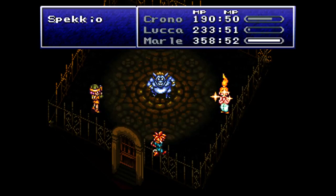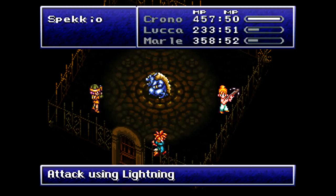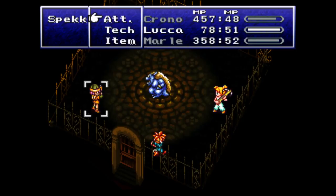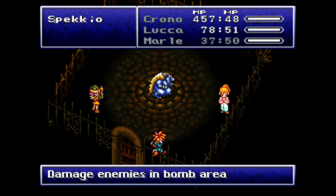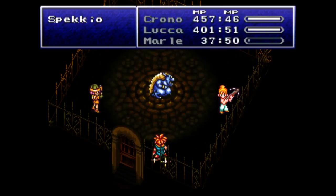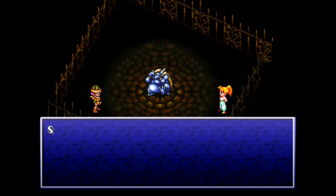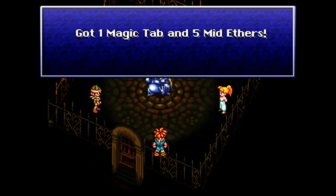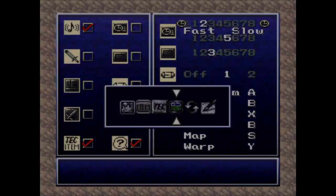Again, this is an optional fight - you don't have to fight Spekkio, but I would recommend doing it. You're kind of timed on it - if you don't do it now you really won't have another chance before you hit level 30, so this is a decent time to get it done. Lucca needs a heal. I am not getting any absorptions - nobody's dying but it would be nice to at least get one. Sweet, we got him! Spekkio dropped a magic tab and five mid ethers.